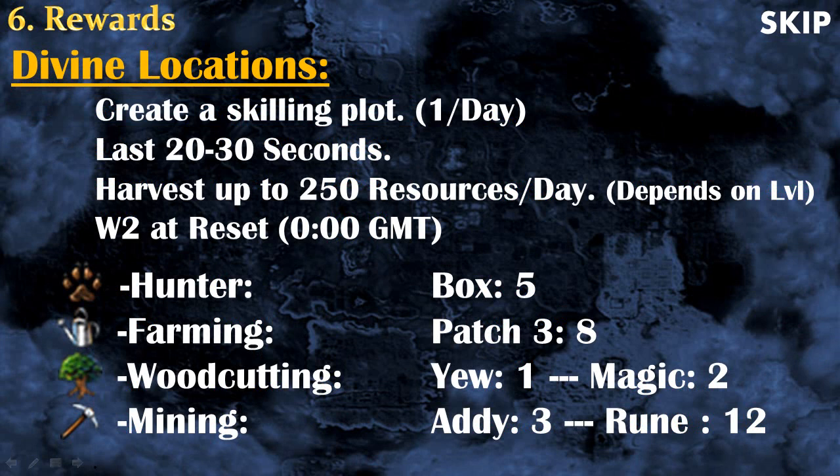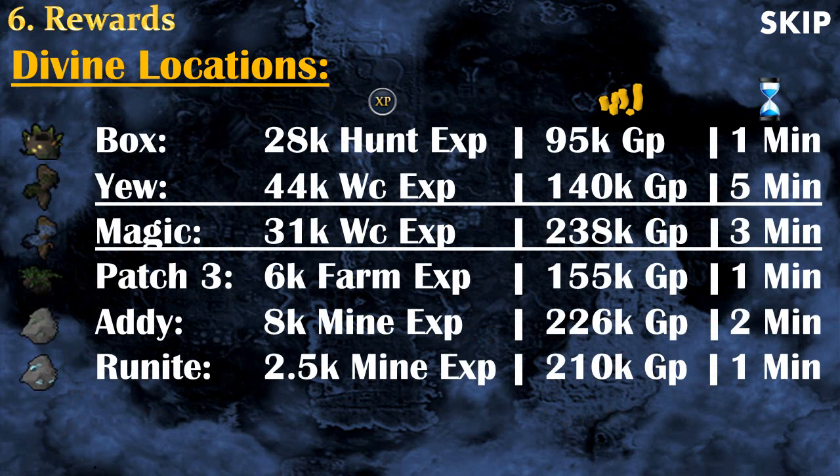Finally there are Divine Locations, by far the best divination reward. Every day you can create a Divine Location using energy, place it on the ground — it lasts 20 to 30 seconds — and harvest resources from it. It's a great source of experience and money. I highly recommend going to World 2 at reset time to collect all 250 resources per day. There are 6 main Divine Locations: for Hunter there's the Box (5 resources per collect, 50 collections max); for Farming, the Patch (8 resources per pick); for Woodcutting, Yew and Magic Divine Locations; and for Mining, Adamant and Runite.